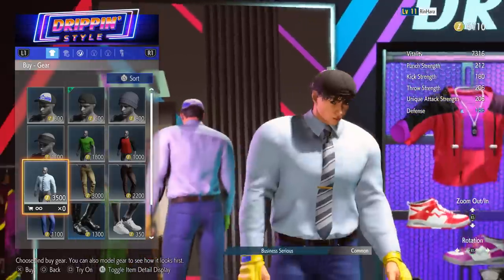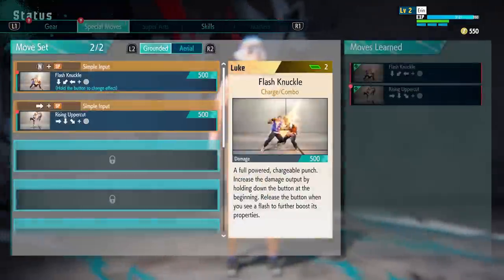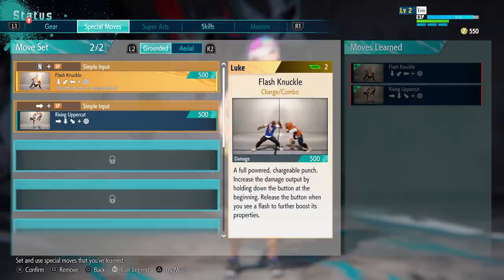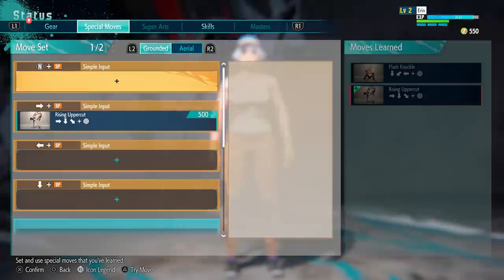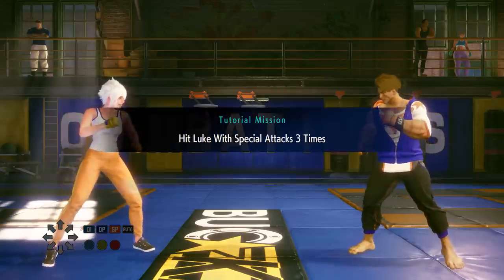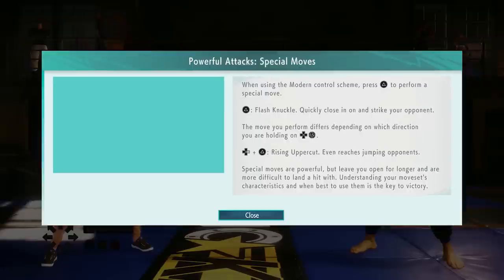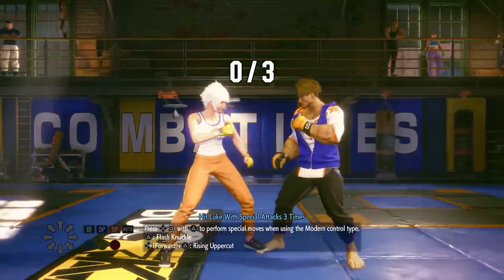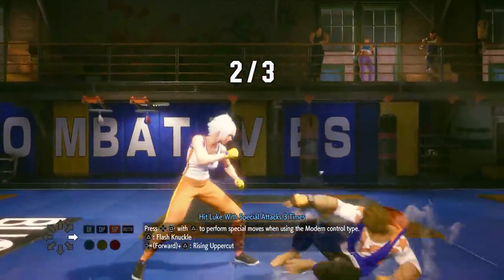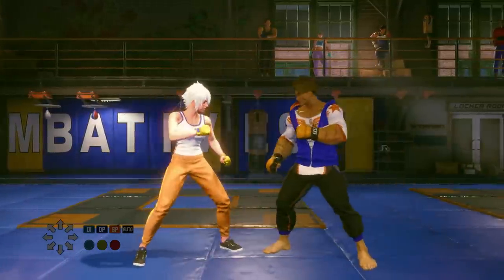This mode has RPG mechanics where you'll gain experience and be able to level up your basic stats like your vitality, punch strength, or kick strength. You'll also receive skill points as you level up that you can use to increase the number of special moves and arts you can use or unlock other skills. By training with legendary fighters, you'll be able to learn their various special moves and mix and match them to create your own unique fighting style with your favorite set of moves, like spinning bird kick or flash knuckle.